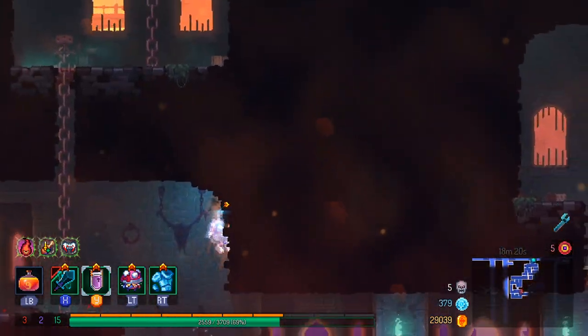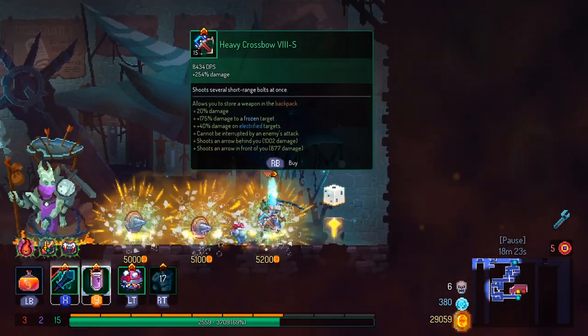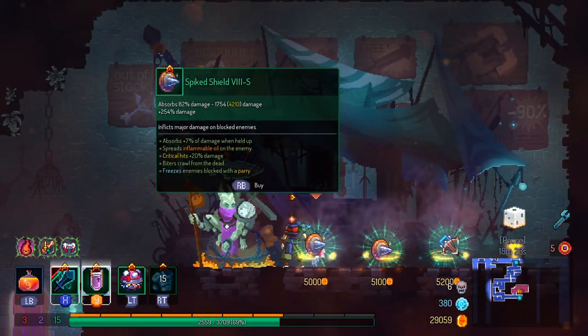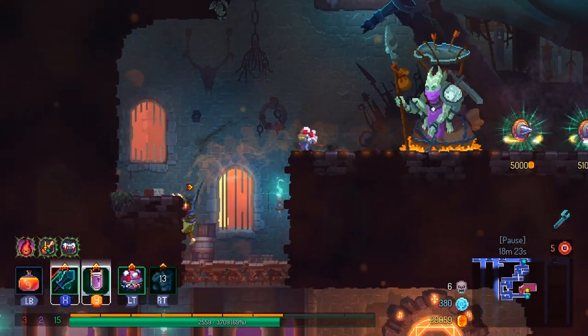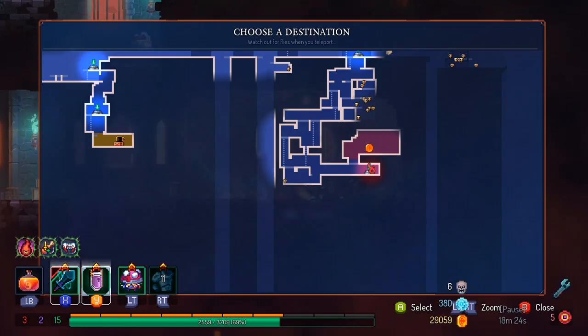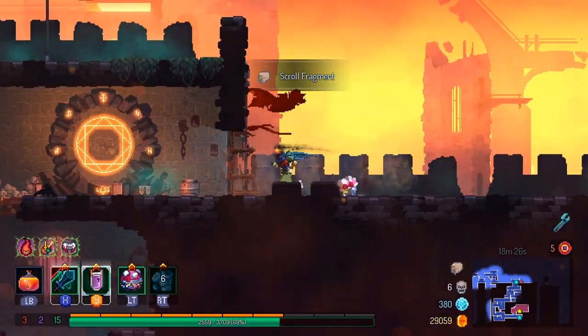Maybe go for the spike shield instead. Nah, I don't want to spend money on that right now. I already have enough things that I need to be thinking about buying as it is.